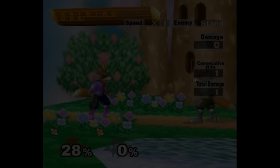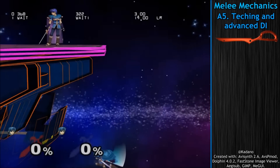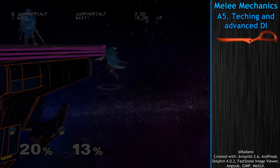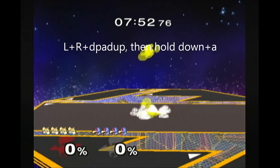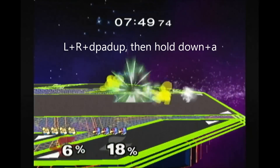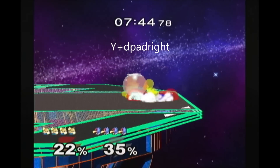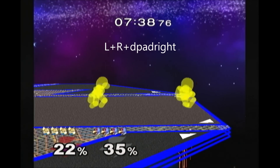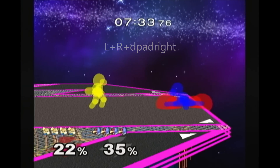You can practice wall techs by going into training mode and dropping a motion sensor bomb on the ledge. First, try wall hugging and getting a tech, then practice doing a good option after wall teching. Once you're comfortable with that, on a console version of 20XX V3.02, press L, R, and D-pad up and hold an input like down and A to make player 2 spam an action such as Falco down smash. Press Y and D-pad right to turn on hitboxes and move them to the edge. Then press L, R, D-pad right to freeze player 2 on a specific frame — now when you are hit, your opponent will instantly use the move again and freeze on that frame. This will allow you to practice teching against moves that reach farther than a motion sensor bomb.